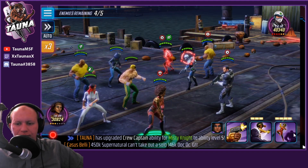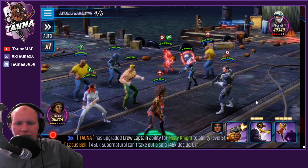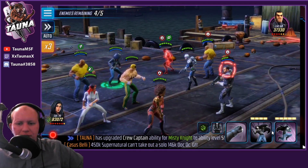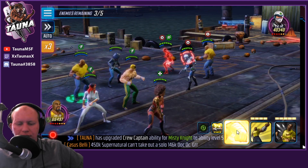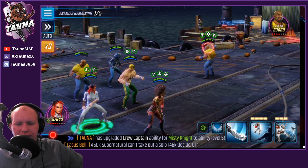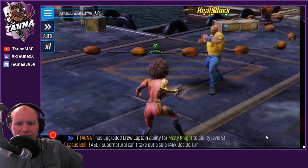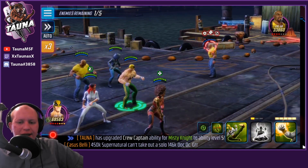Here we go — we can do her special where she stuns and heal blocks, or her ultimate. Let's go with the ultimate on Punisher. It's a charged-up fist attack, kind of like Winter Soldier. She gets another attack off, then her special — just whips him. Solid animations.